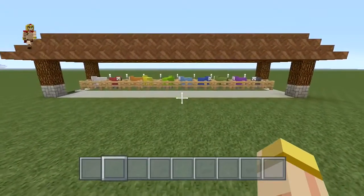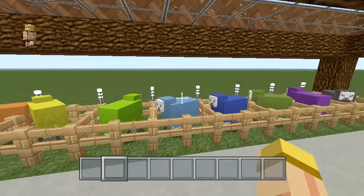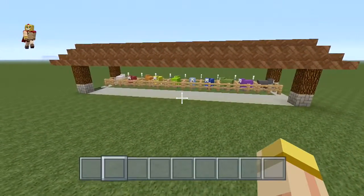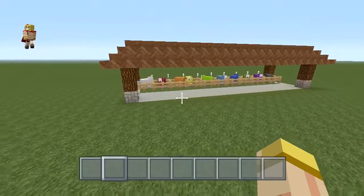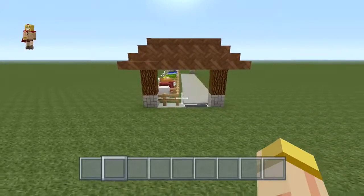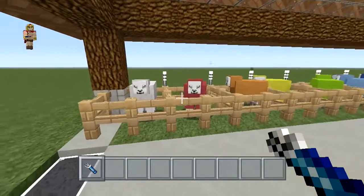Hey everyone this is Ken and today we're gonna be doing a tutorial on a realistic sheep farm. As you can see in front of me we have all these really cool colorful sheep, and what I love about this is the fact that you would never know that this is a fully automated system. The whole point of this was to really make this look as natural and realistic as possible. So let me explain to you more how this works.